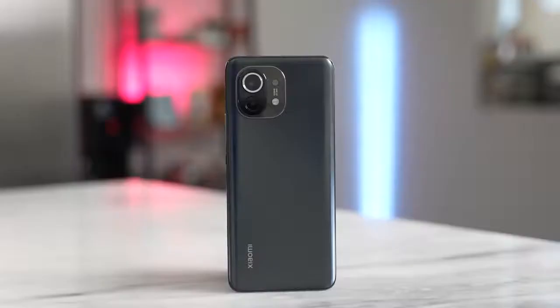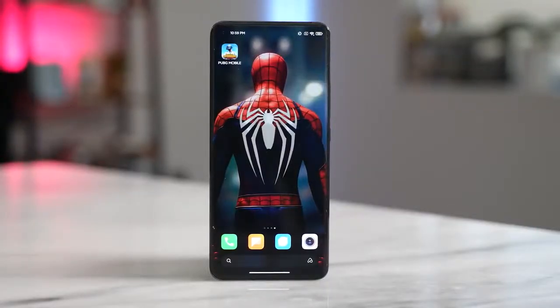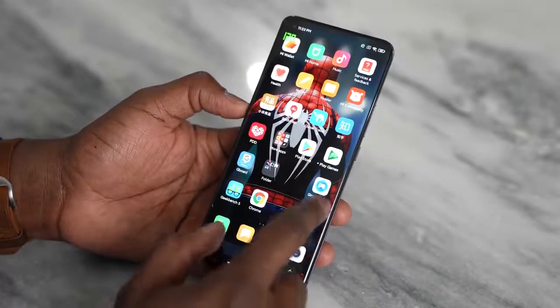As I mentioned earlier, it's the Snapdragon 888, whichever way you want to call it. This comes with 8 gigabytes of RAM, can go up to 12 gigabytes, 256 gigabytes of storage, and the battery is a 4600 milliamp battery. This is also a 5G device, and the display is quite massive — it's a 6.81 inch QHD+ display that does 120Hz. You've got 120Hz at its maximum resolution of QHD+, which is absolutely nice.